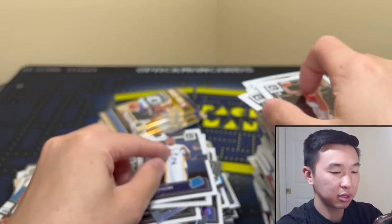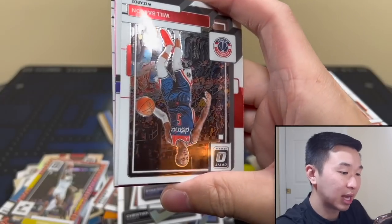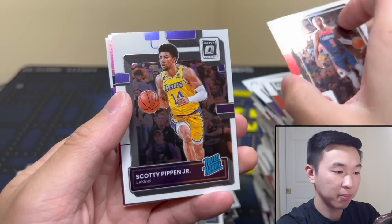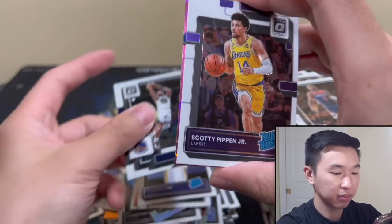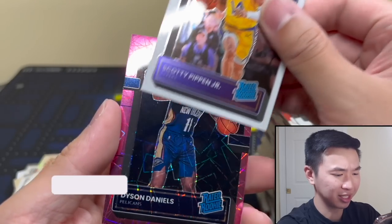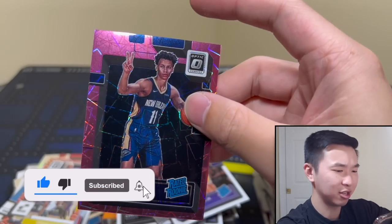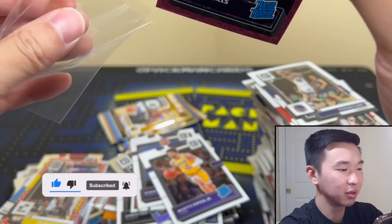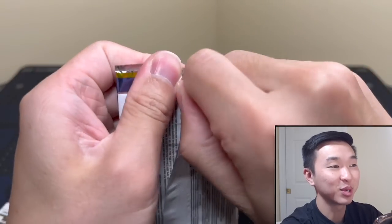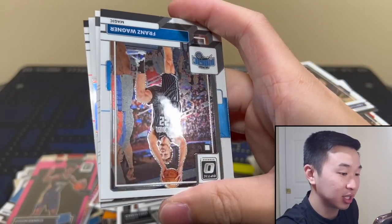Another insert and rookie. To end our video - can we get one last hurrah? Yes we can! It's a rookie Pink Velocity - a lot of numbered rookies, which is why I kind of believe that theory. Pelicans - Dyson Daniels! I'm in for Dyson Daniels all day. 20 of 79 - thank you! Nice little close. Can we get one more? Not to get too greedy - it's my personal case, I would like it to be good. After that Paolo - that poor poor Paolo. Here's another auto - it's another sticker.